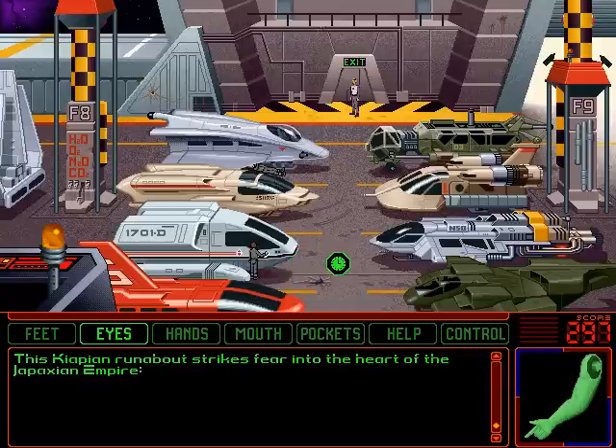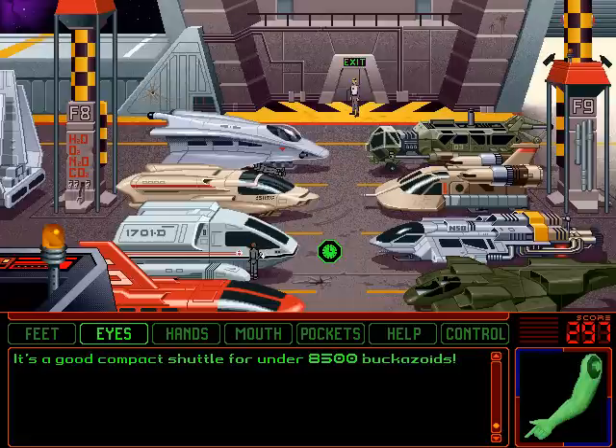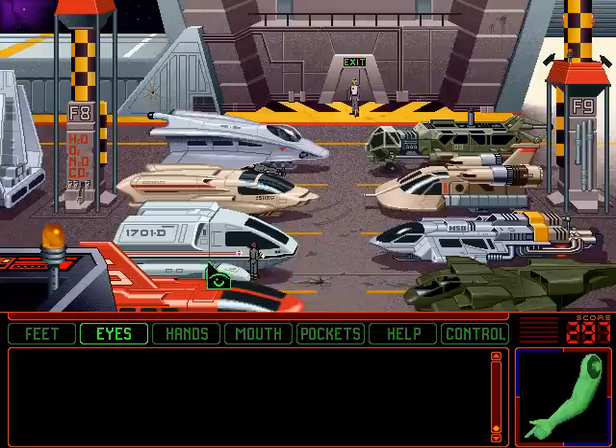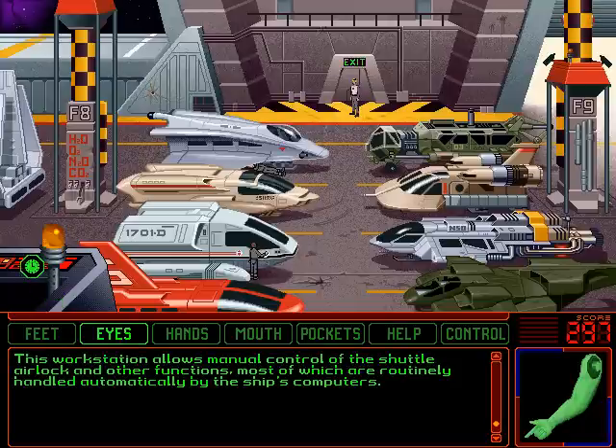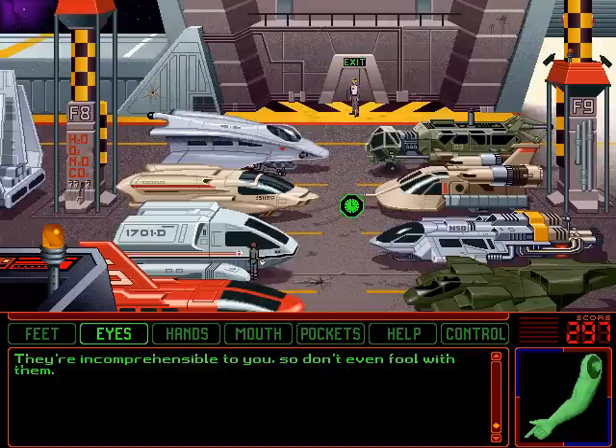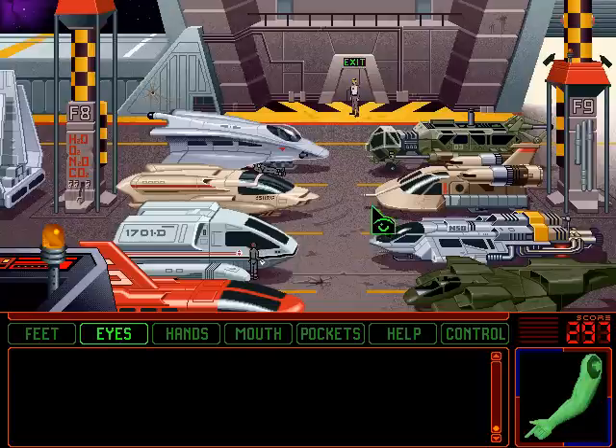This Kyapian runabout strikes fear into the heart of the Japaxian Empire. It's a good compact shuttle for under 8,500 Bacazoids. Wait, are you trying to sell it to me? He's waxing the ship — good service they have here. This workstation allows manual control of the shuttle airlock and other functions, most of which are routinely handled automatically by the ship's computers. They're incomprehensible to use, so don't even fool with them. What, they don't have a droid here to do it? They actually do the sensible thing and have the computer handle it?